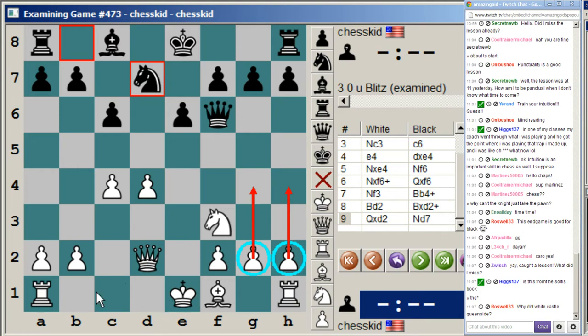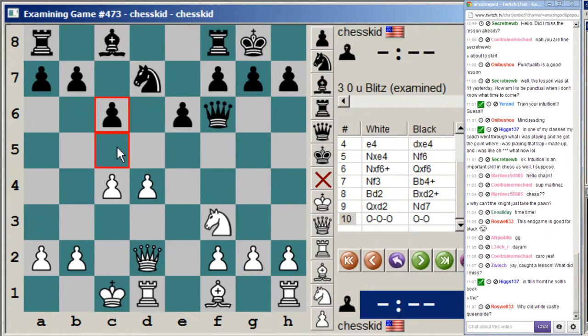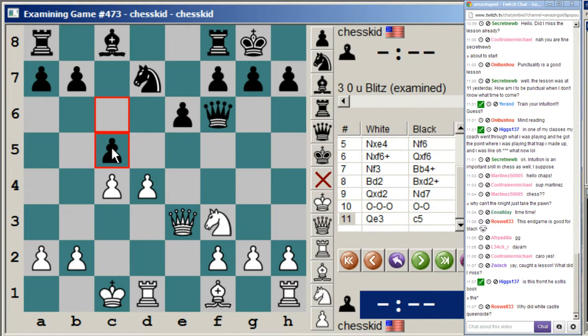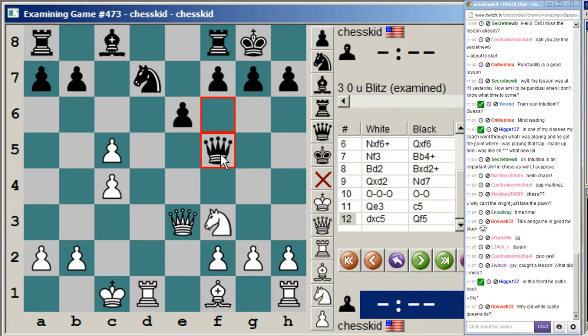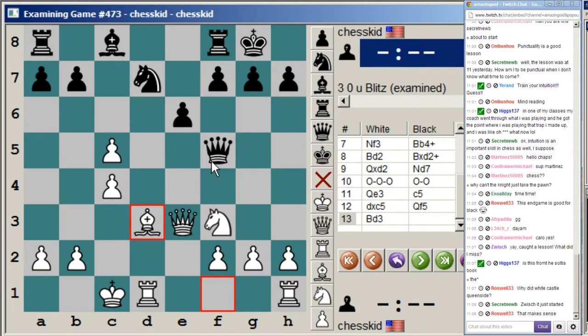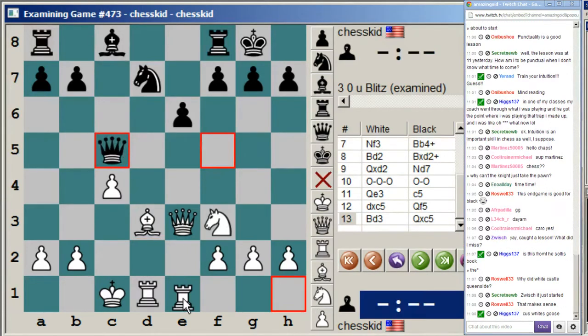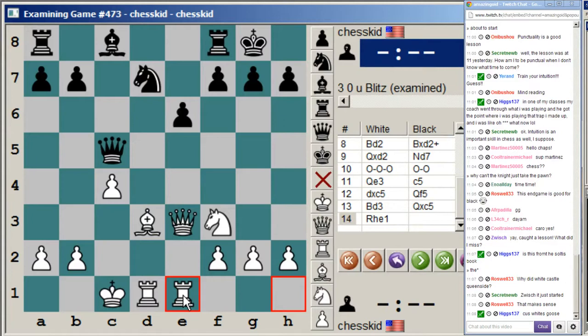By keeping his king on the queenside, he can push these pawns without fear. Black plays c5 after queen e3. The point being white can't really hold on to this pawn, because after pawn takes, queen f5, this pawn is lost. So bishop d3, queen takes c5, and rook hg1.